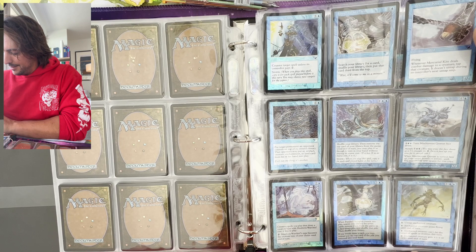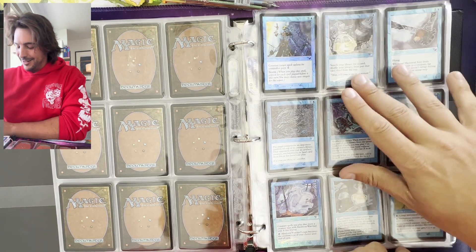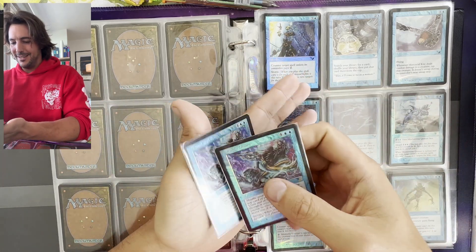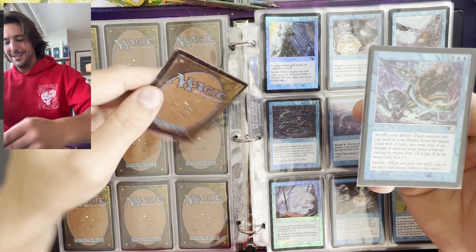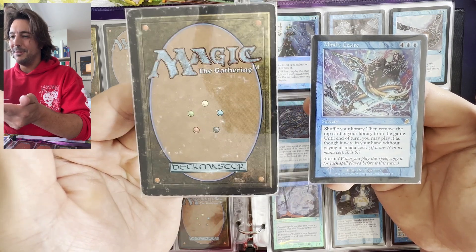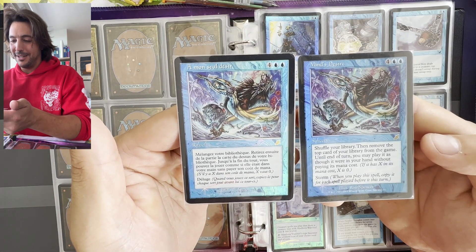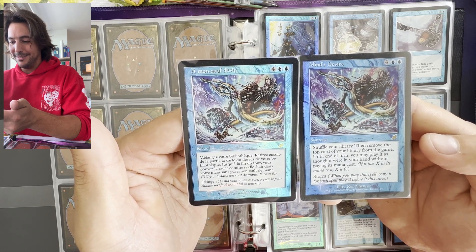I'm sure Pemmin's Aura is one of the top cards. Mine's Desire — how gorgeous. I think I have two of them: one in beautiful condition, and one in French, completely destroyed. You can see that one probably saw play. I grew up in France, so I have a lot of cards in French from my childhood. It looks like I attempted to play with Mine's Desire.